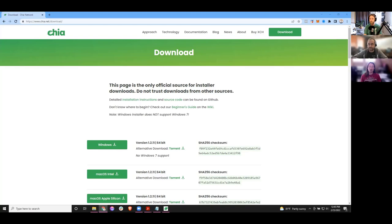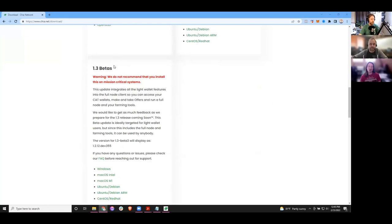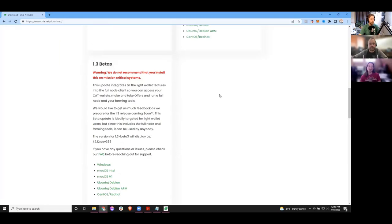So the first thing we're going to do is just get the Chia wallet. If you go to chia.net/download, you're going to be presented with a screen. The first thing you're going to be tempted to do is download anything near the top, and that's not what you want. This is the full node — an older version that doesn't have any cats or offers, so pretty much nothing interesting for normal users. This is for farmers mostly. We're going to scroll way down to the bottom. That's 1.3 beta.